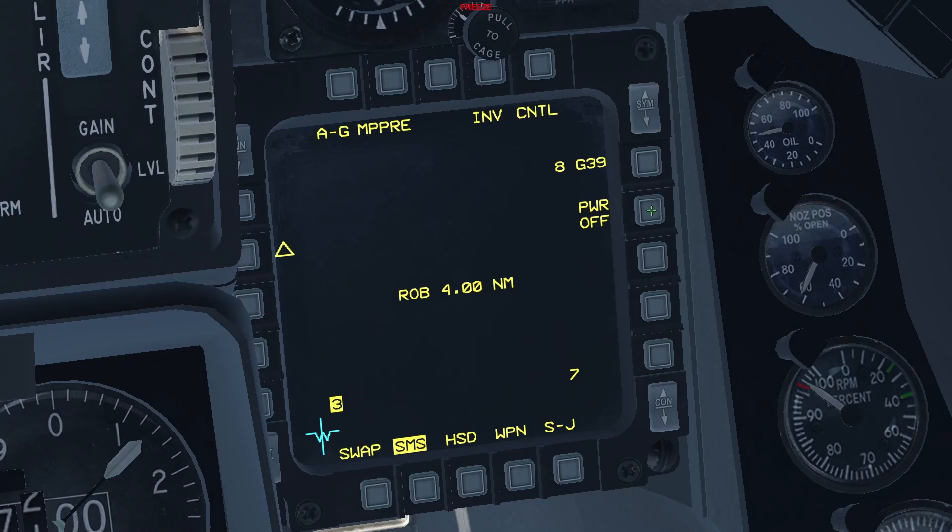Press the next OSB to power on the weapons. Use these two OSBs to select which station you want to release the weapon from. The last OSB is for the impact option — it can be single, side-by-side, or tandem. If you pick either side-by-side or tandem, a new option for impact spacing becomes available, which can be between 0 and 9,999 feet. In the case of the SDBs, because they have a relatively small warhead, I wouldn't recommend those options — you'd be better off using individual bombs for individual targets.